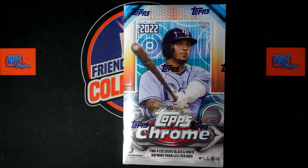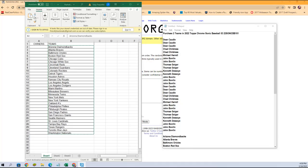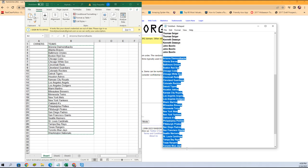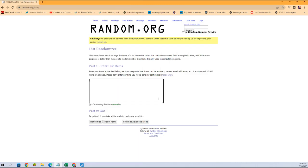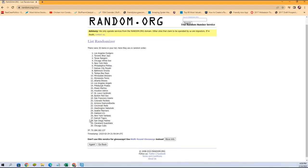Here we go, this is going to be a Topps Chrome Sonic Baseball box break, this is number 101. We're going to come right over here to random and let's go ahead and randomize the teams first. We got the Diamondbacks down to the Nationals, so we're going to random seven times through. Good luck gentlemen on your teams.